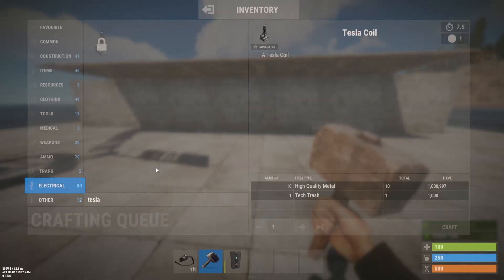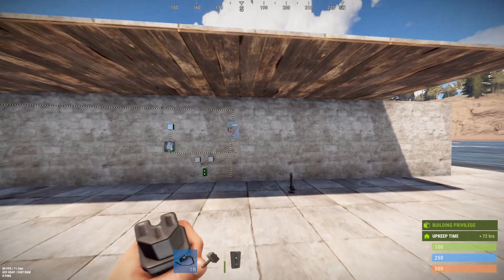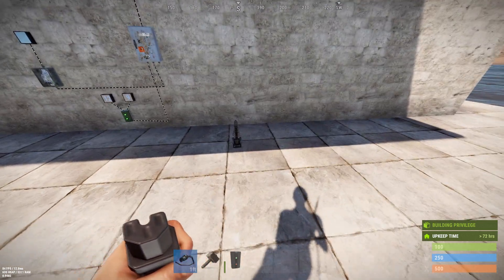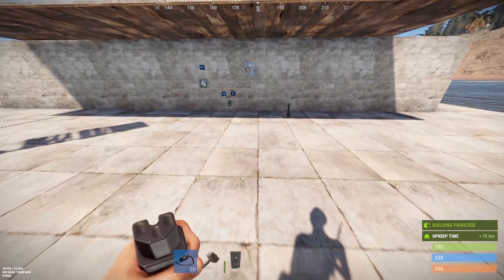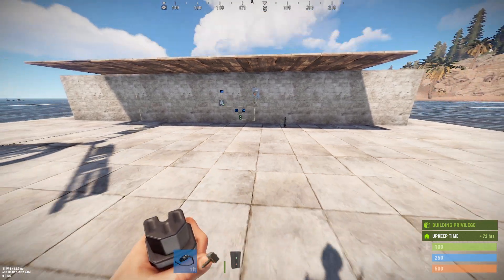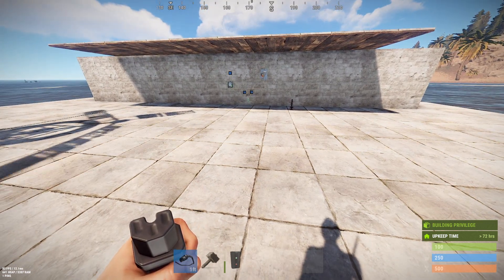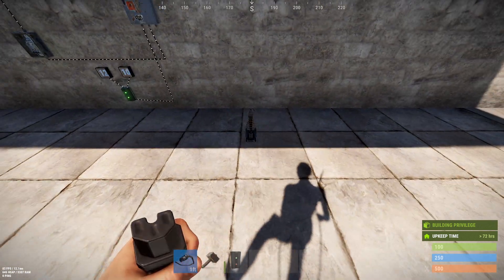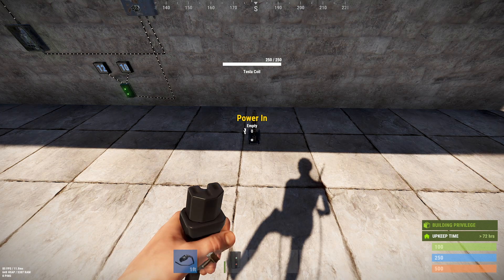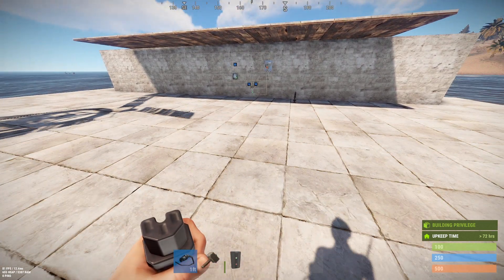So there you go: we have a new electrical crafting menu, animated wire tool for visualizing electrical flow, and the Tesla coil. The switch bug isn't fixed, and the counter-on-floor disappearing bug isn't fixed. That's October 3rd, 2019 — look for more videos coming soon, especially on the Tesla coil, because there are going to be a lot of possibilities for trap base enhancement with this new gem. Good luck, and don't suck.